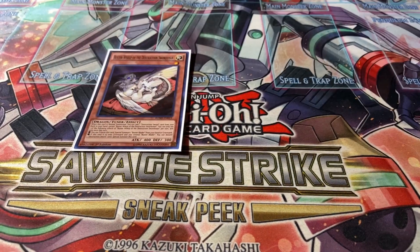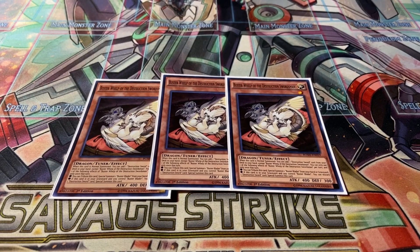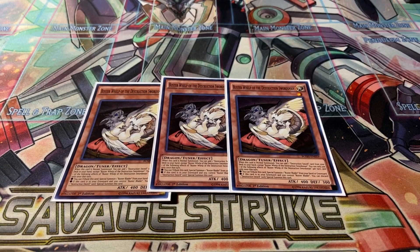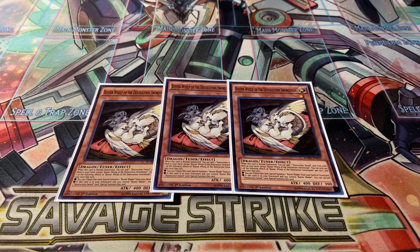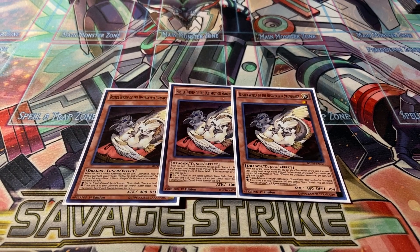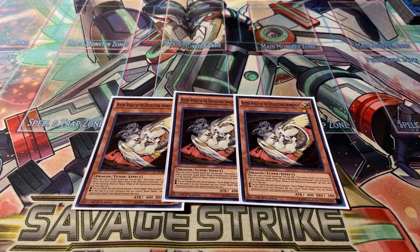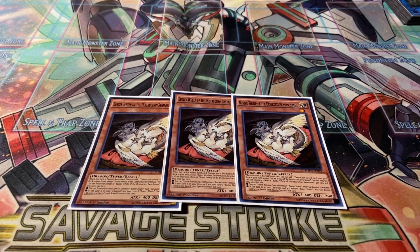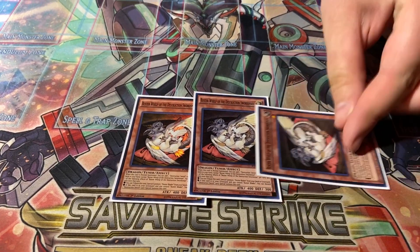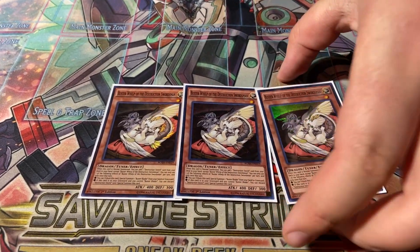Running three of the main searcher, Buster Whelp. Upon normal summon you get to add a Destruction Sword card from your deck to your hand. He has two other effects: you can tribute him from the field to summon a Buster Blader from your hand or grave, and his graveyard effect lets you send a Destruction Sword card from your hand to the graveyard to summon himself out. He's your main searcher and main normal summon for the whole deck.